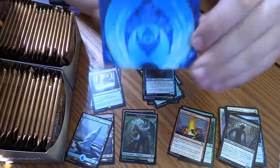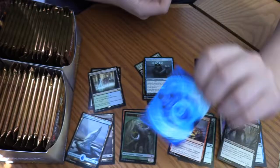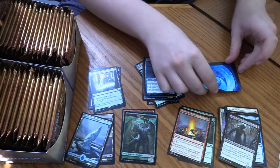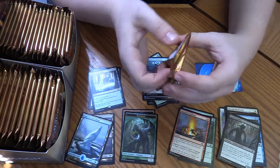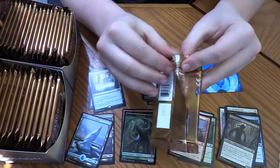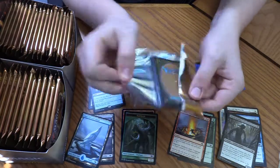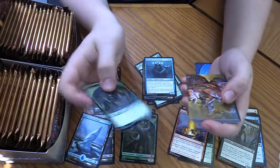And then we have art for Scour All Possibilities. We're getting these art cards — I do like the art cards. They're actually a pretty nice addition to these packs. Modern Horizons is a little expensive for a box, but the art cards are a nice addition. Got a Spider Token.